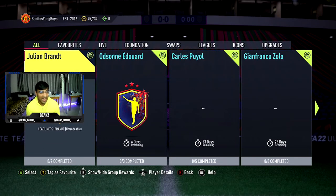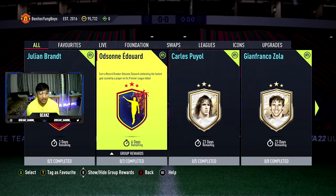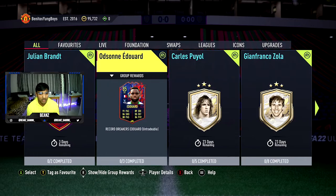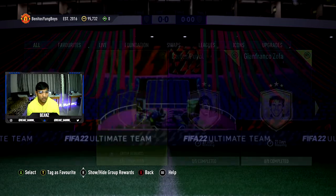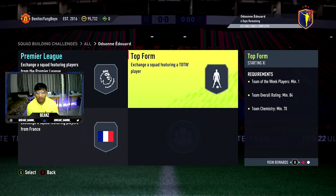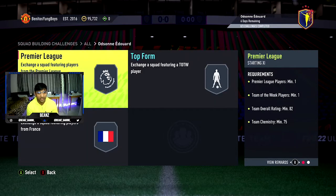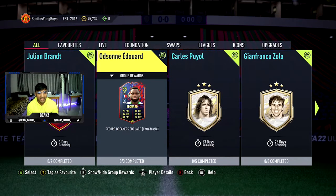I have seen some leaks which include Edward and he's released today - this is Record Breaker Edward. It's for the fastest goal scored by a player on his Premier League debut, I think it was like 10 seconds or something. Six days remaining on this guy, so you need an 82 with Team of the Week, an 84 with Team of the Week, and an 85 with a French player. We'll go and have a look at his in-game stats on Futhead - that's looking like an 85 rated card.